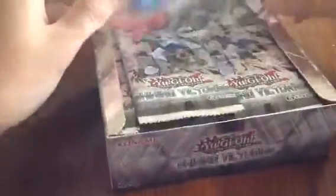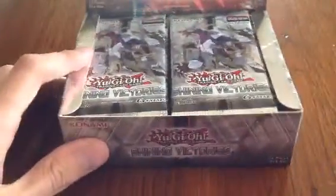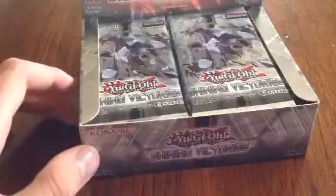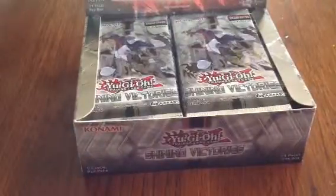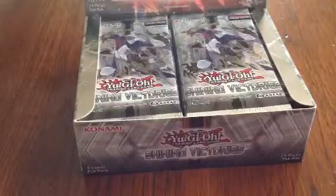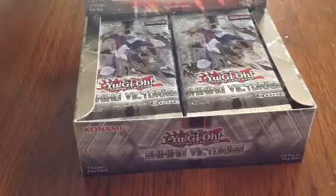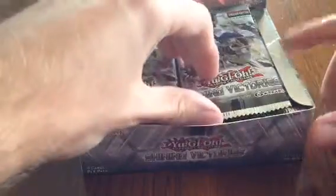It has 24 packs in there, 9 cards per pack, and I think it's around 1 to 4 rares in every pack. I know there are definitely 2 secret rares in each box and I think 4 ultra rares, from what I've heard — so let's see if that's actually correct. I'm really hoping I can get the Crystal Wing Synchro Dragon, and there are a couple more really good cards — maybe the Twin-Headed Blue Eyes White Dragon, and also the Starless Sophia Dragon in its final English release. Let's see what we can get.